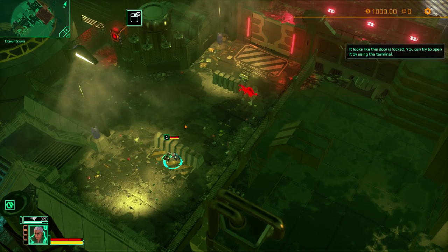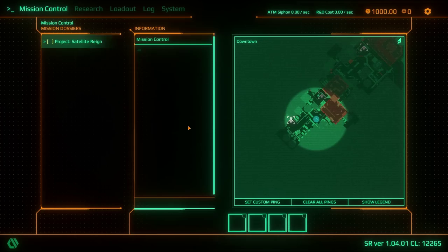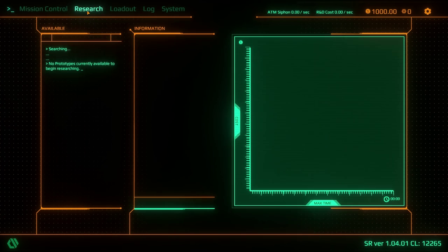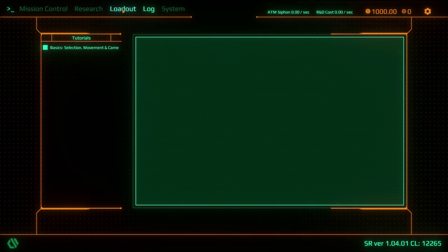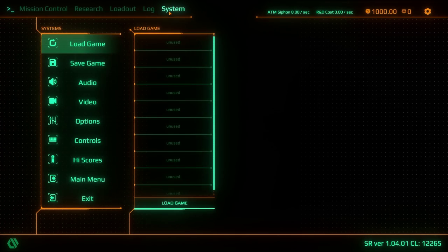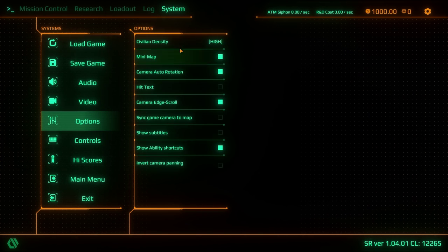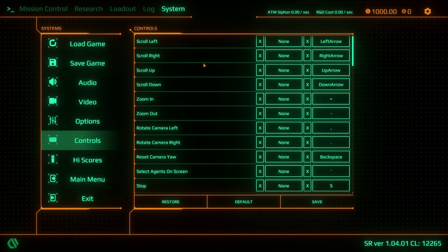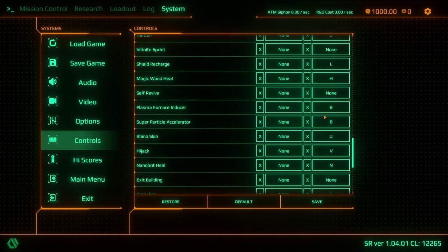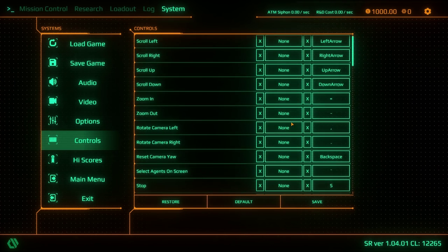While we're here, let's check the controls. This is the interface: mission control, research, loadout, log, system, options. Seems like everything is pretty much rebindable — yes, we can rebind everything. Nice.